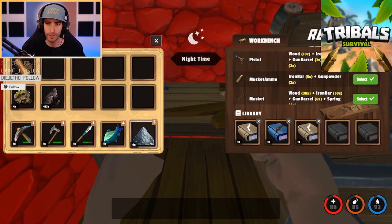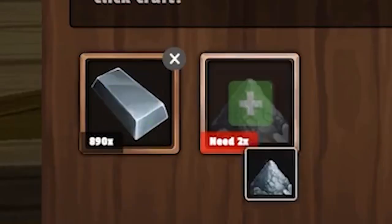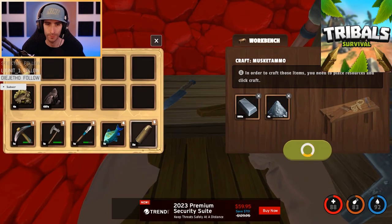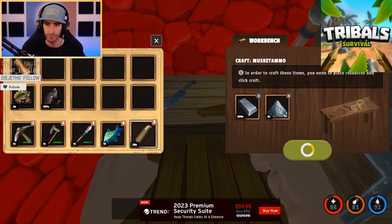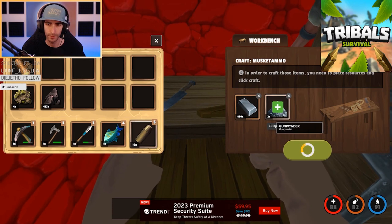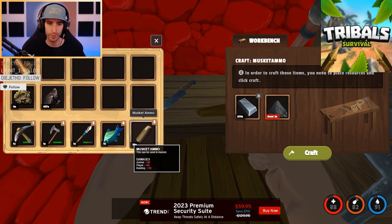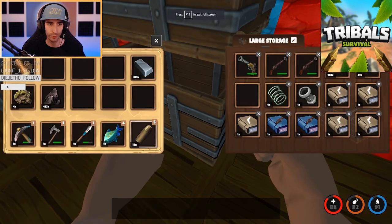Musket ammo is five iron bars and two gunpowders — not bad either. Throw your materials in: 15 iron and six gunpowders gets you 15 musket ammo. Pretty simple and easy.